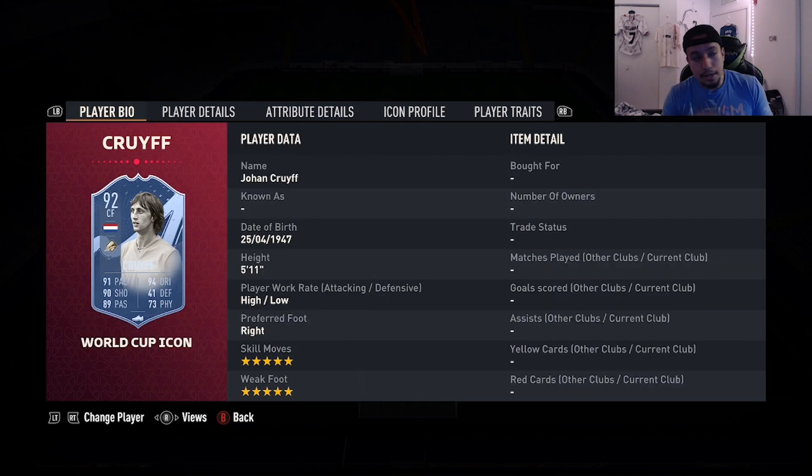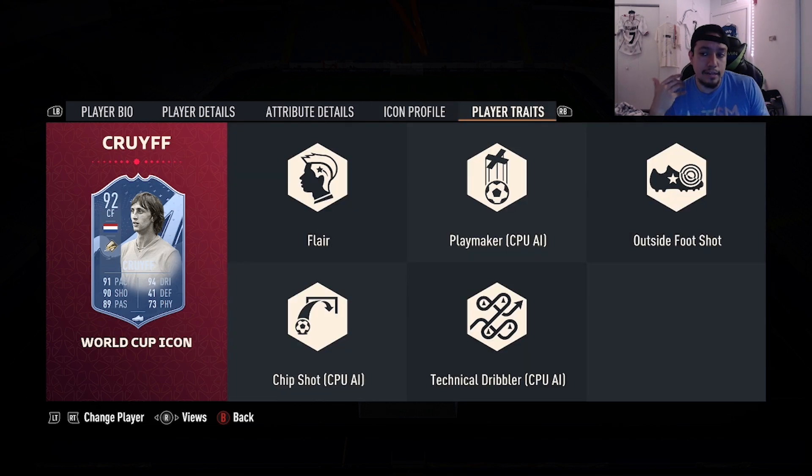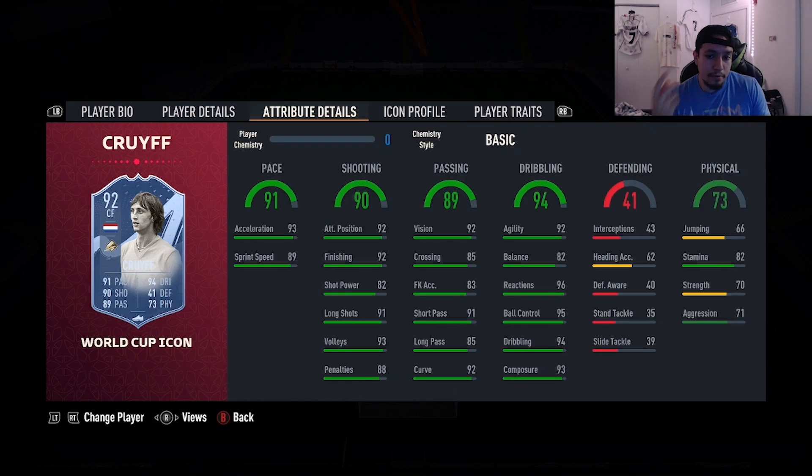Number four is going to be World Cup Icon Johan Cruyff - 5'11", high/low, right foot, double five-star combination, 91 pace, 90 shooting, 89 passing, 94 dribbling, 73 physicality, outside the foot shot trait. I reviewed this card earlier this year, huge fan of Cruyff. He could be a little suspect at times with the shooting - maybe because of that 82 shot power - but other than that the card is amazing when it comes to dribbling, pace, and creativity. Basically like a better version of Neymar in my opinion. You cannot go wrong with this card.